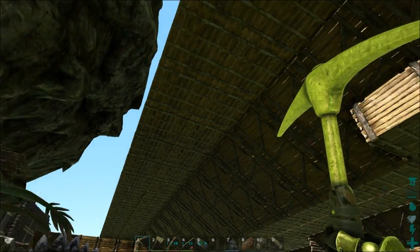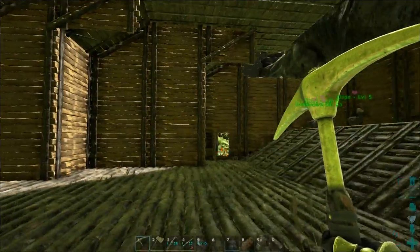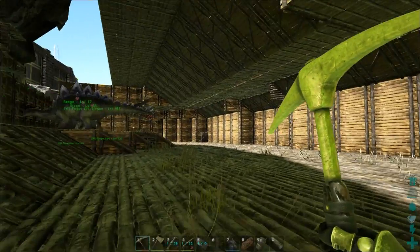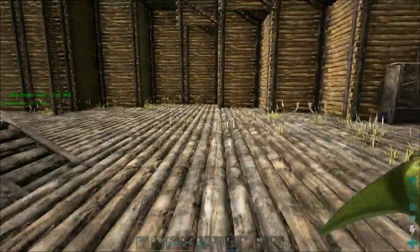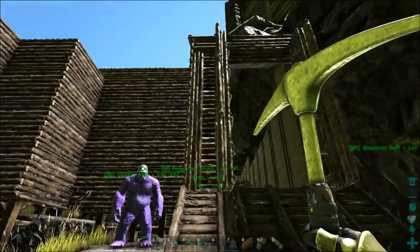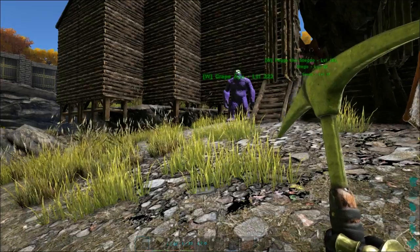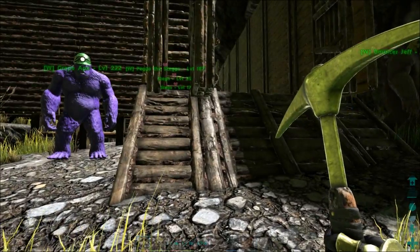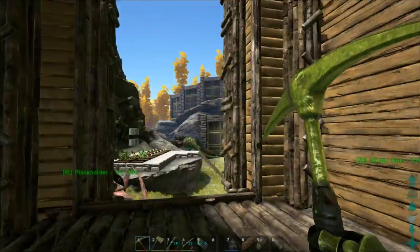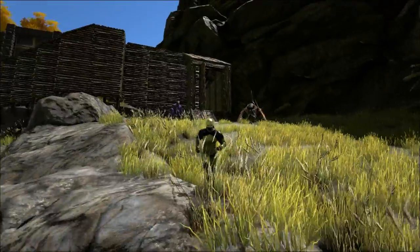I'm gonna have to bring this ceiling across and then try to go down and connect it to here — I'm not quite sure how I'm gonna do that. But this is what I've got so far, and I'm thinking it's looking pretty nice. Hopefully you guys reckon that too — if there's any suggestions for something I should do here, let me know and I'll definitely think about it. That's gonna be it for this episode. I've spent probably several days just gathering resources and building — it takes so long in this game. Thanks for watching and I'll catch you next time guys.